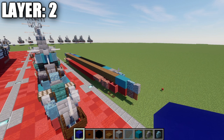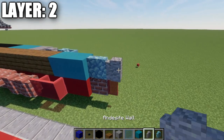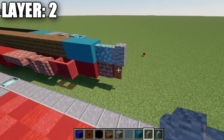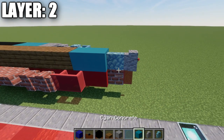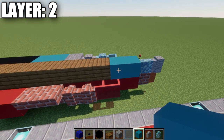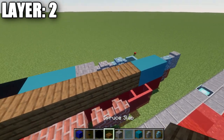Alright, moving into layer number two. For layer two, we're going to place down an andesite wall on top of this red stained glass pane, follow that up with a prismarine wall back from it, and then two cyan concrete blocks. We're going to take our spruce wood planks and place down twenty-eight of them back, just like that. That right there is going to basically fill your whole center deck in.